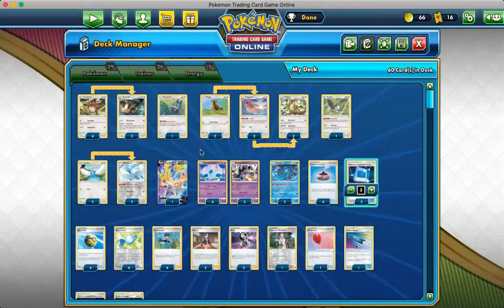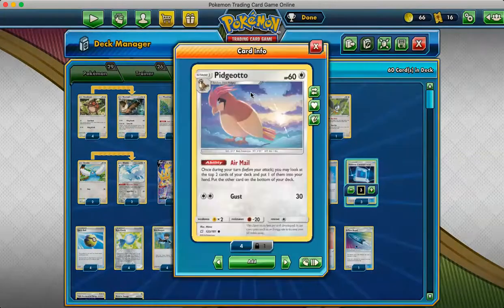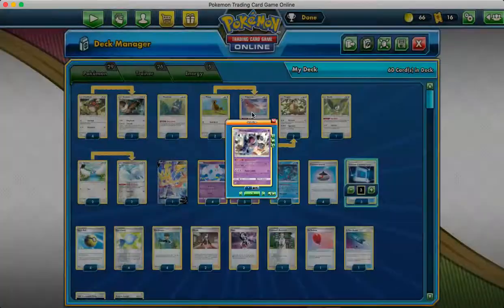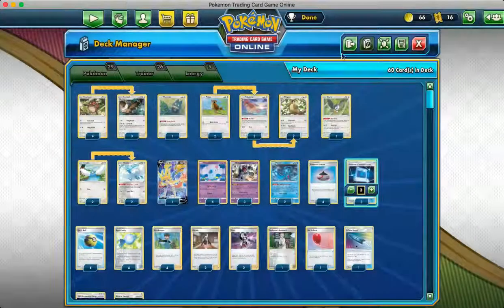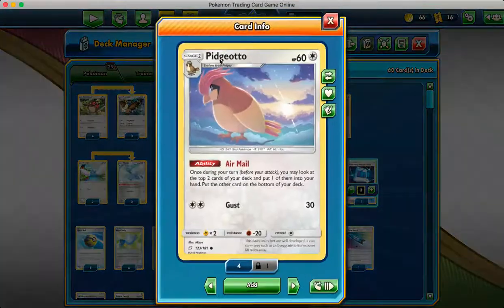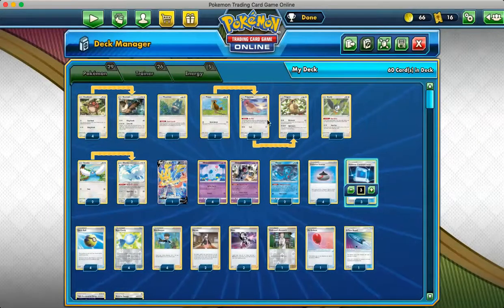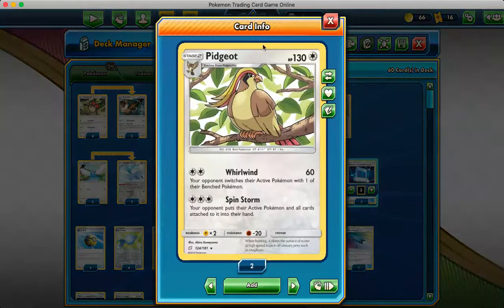That ability can get our Noctowls rolling, it can get our Pidgeottos rolling, and it can get our Zacian going. We have a draw engine of a 2-2 Pidgeot with Airmail. Once per turn, we look at the top 2 cards of our deck, put one of them into our hand, and put the other one on the bottom of our deck. That's a little draw engine. And then we have 2 Pidgeot, which can also use Triple Acceleration Energy.